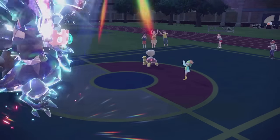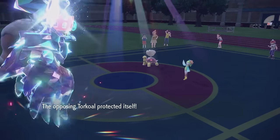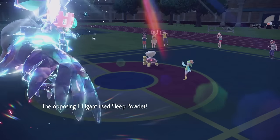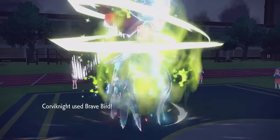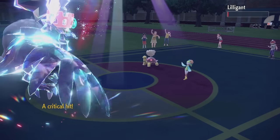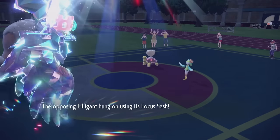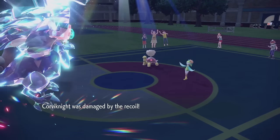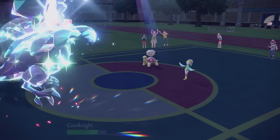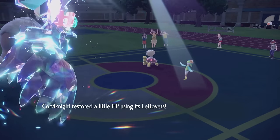Corviknight, you got me, right? Torkoal Protect — I like to see that. And what are we seeing from Liligant? A Sleep Powder which we dodge. That's huge. A crit Brave Bird — a little bit of Kevin Luck on my side here. We got Leftovers. That recoil wasn't that much. They don't have much HP and we got a lot, and we got Leftovers, so that's fine.